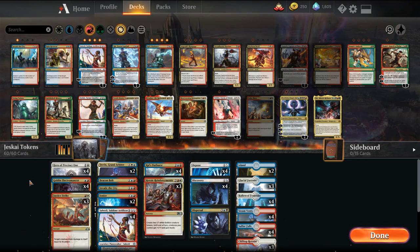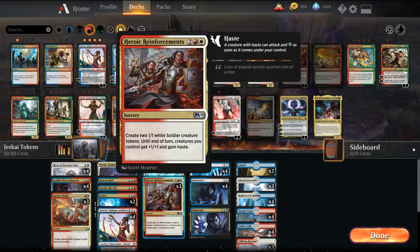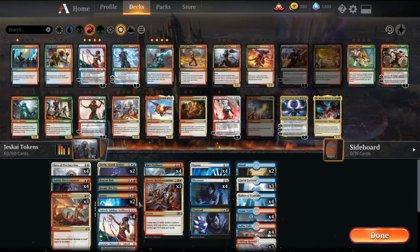I found pretty much the identical list that we're playing today on Twitter. Looked really fun. You're basically trying to play a bunch of multicolored spells with Hero of the Precinct One to create a really wide board state, and then overrun them with stuff like Heroic Reinforcements and Saheeli to gain value.